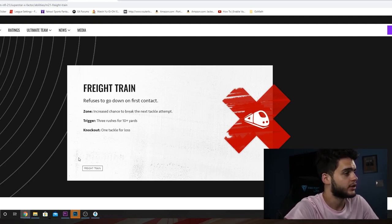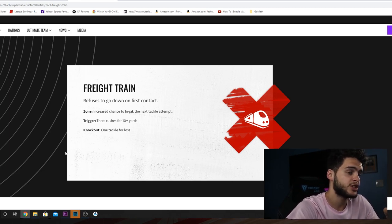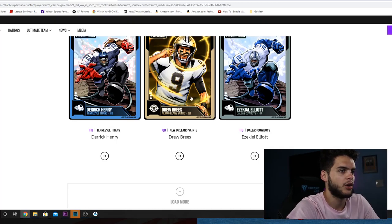Similar to Dalvin Cook's — easy to get. But the difference with his, though, it's harder to lose for a reason. Dalvin Cook is First One Free, so pretty much for him, once he gets it, it's very easy for him to get caught in the backfield. And you can juke that first guy out, but it's a very slow juke — very unlikely, probably still going to lose yards. With Freight Train, it's hard to lose it because you almost always break the first tackle attempt. So, pretty much in the backfield, when they catch you, you just break and you keep running. That's why when Eric Dickerson had the X-Factor Freight Train, the NFL 100 one, he literally just had it, like, all game.